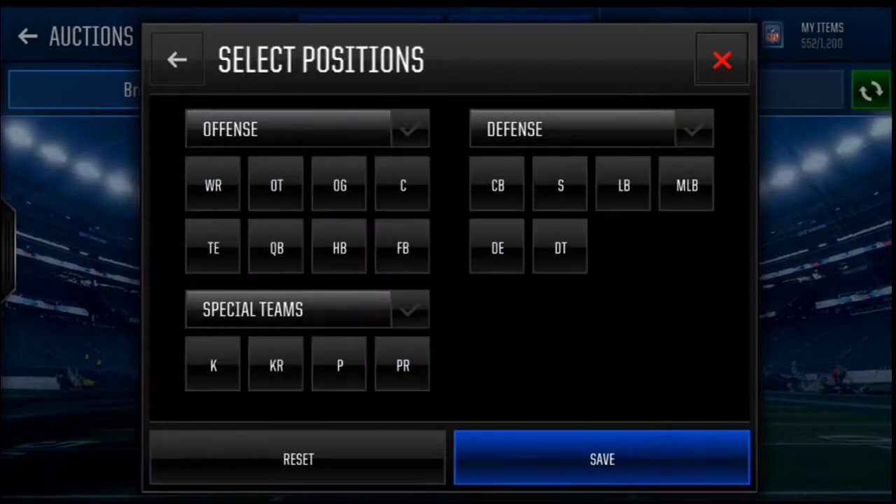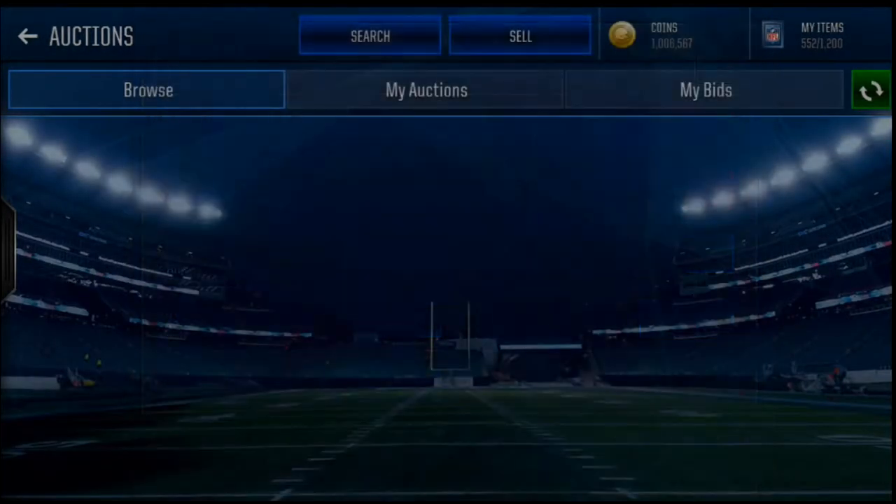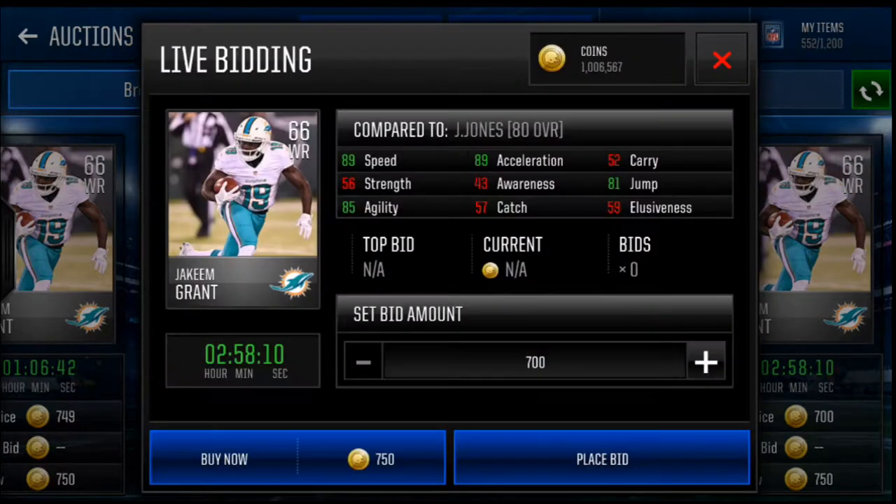Jakeem Grant. The reason I'm choosing Jakeem Grant - even though he isn't a running back, of course he's a wide receiver - first of all, look at his speed: 89 speed, 89 XL, 85 agility. This kid's a beast.